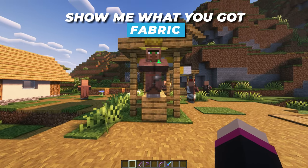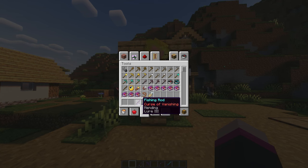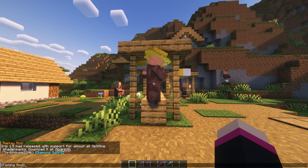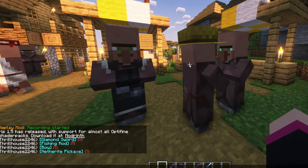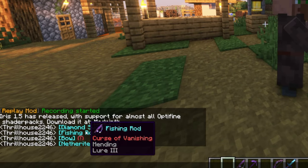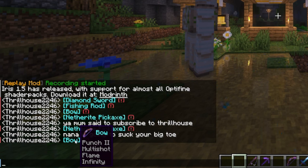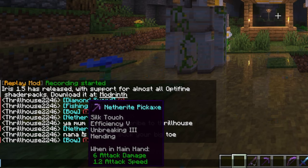This mod is called Show Me What You Got, and if you are on a server and want to show off your newly enchanted weapon without dropping it, all you need to do is hover over your weapon and press Ctrl+T, and it will add your weapon to chat for everyone to see. This works great for servers as you no longer have to drop items or meet up with people to show them off, and items can be shown in chat for everyone to see no matter where you are.